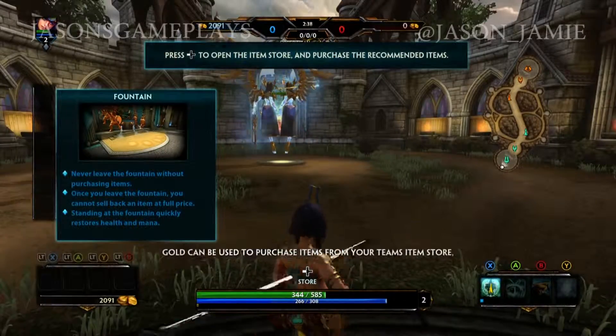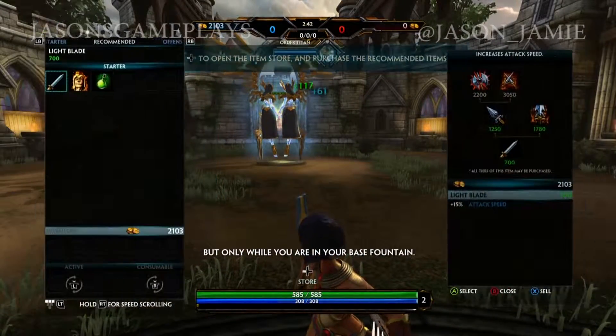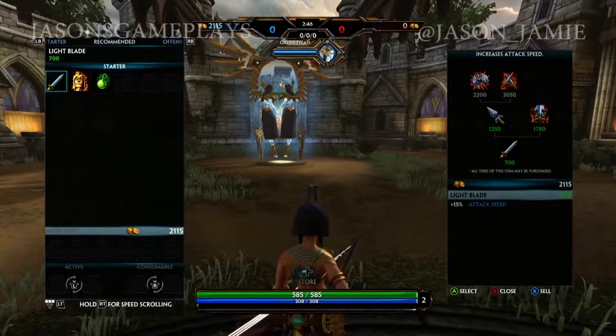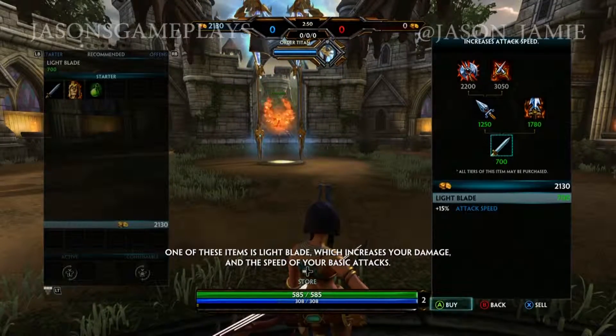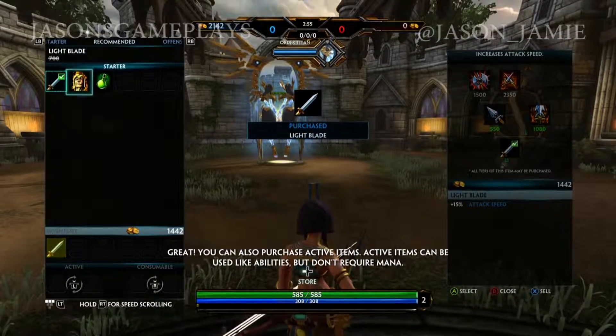Welcome home. Gold can be used to purchase items from your team's item store, but only when in this view. This is your recommended list and shows items most likely to help you in your role. One of these items is Light Blade, which increases your damage and the speed of your basic attacks. Select the item Light Blade.